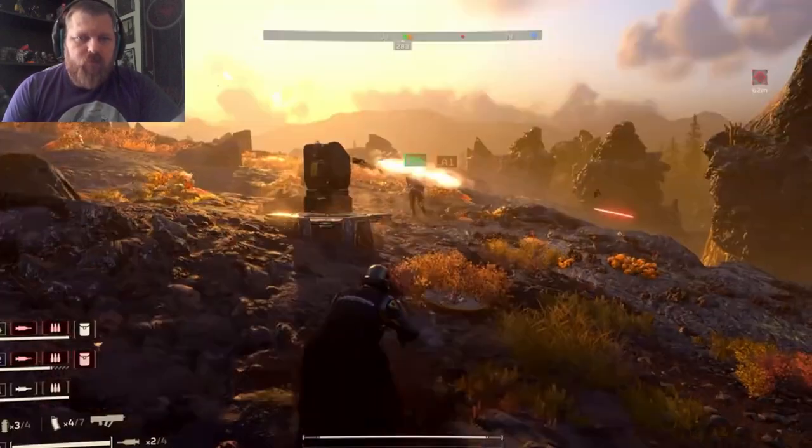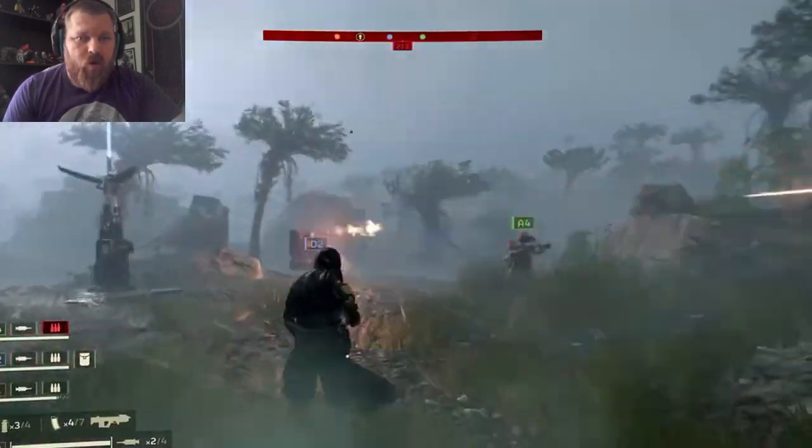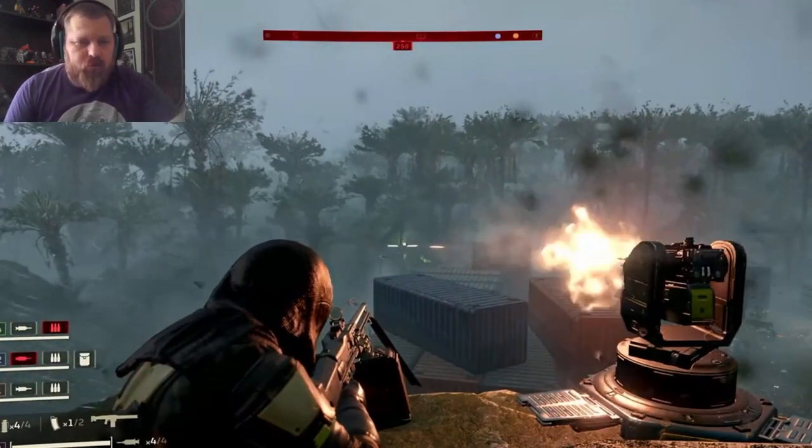My favorite stratagem in Helldivers 2 is the Gatling Sentry — a killing machine that unleashes its devastating firepower into a swarm of enemies. It's truly a wondrous sight. That looks awesome from a third-person perspective.